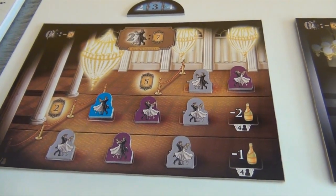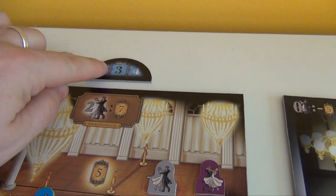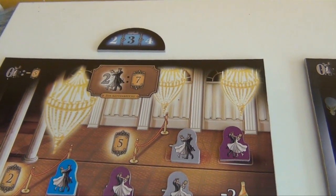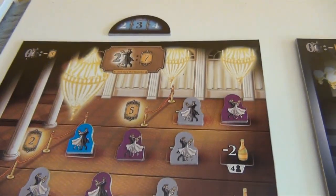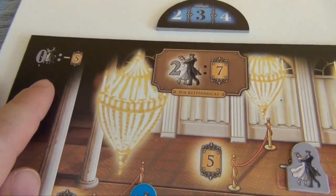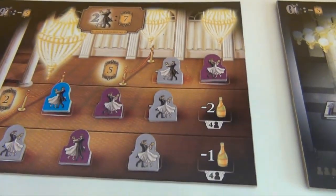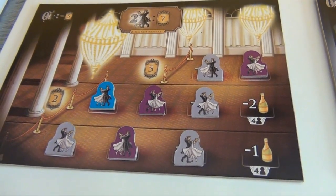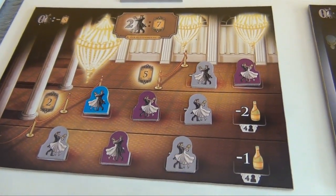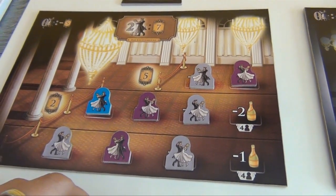The second reason is of course the scoring. Each ballroom is scored after a certain round, as indicated by the number up here. The scoring takes place in the same rounds as the Emperor scoring, but after the Emperor scoring. Each ballroom is scored differently. The only thing in common: if you don't have a dancer in the ballroom at all, you lose five points. This one looks for a pair of dancers — for every pair that a player has put there, he receives seven points. So grey would receive fourteen points because he has two pairs, purple only has one pair so they receive seven points, and blue only has one dancer so no additional points at all.